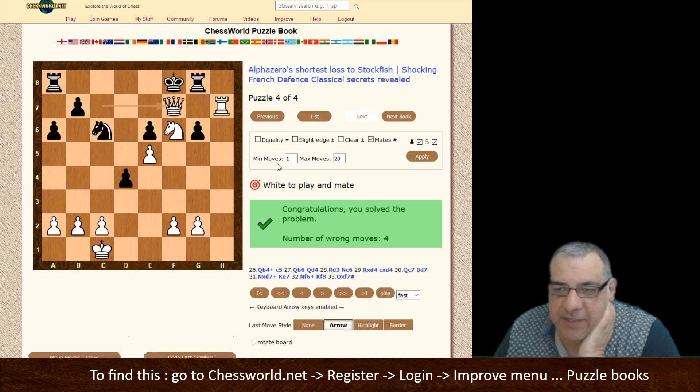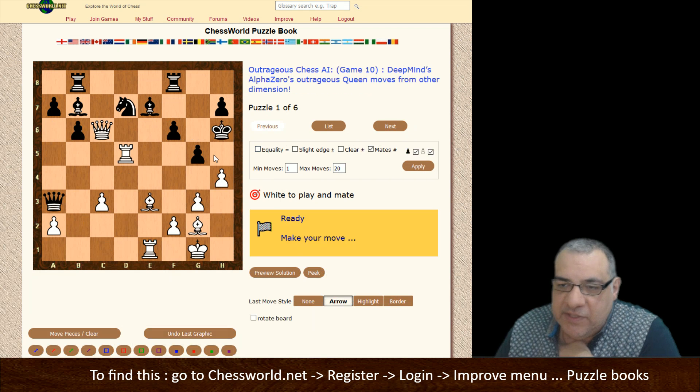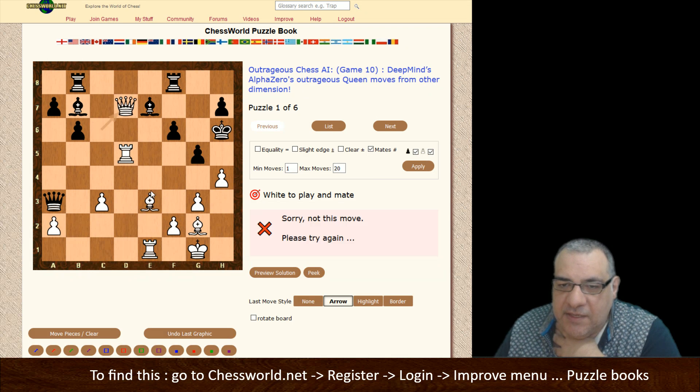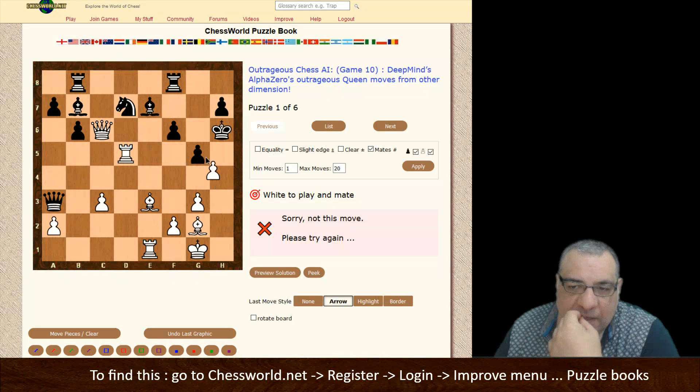Click next book, because that book hasn't got any more matching the criteria, so it finds the next book. This was from DeepMind - the outrageous Queen moves from other dimensions. This is along with Queen h1 - trying Bishop takes g5, Queen takes...